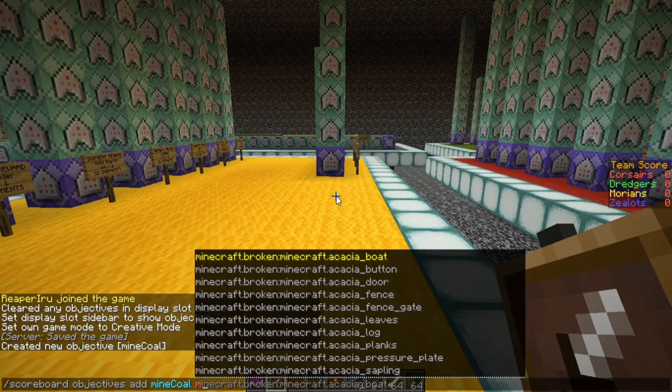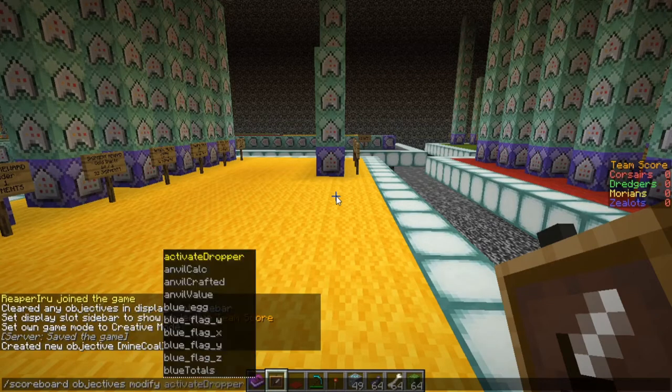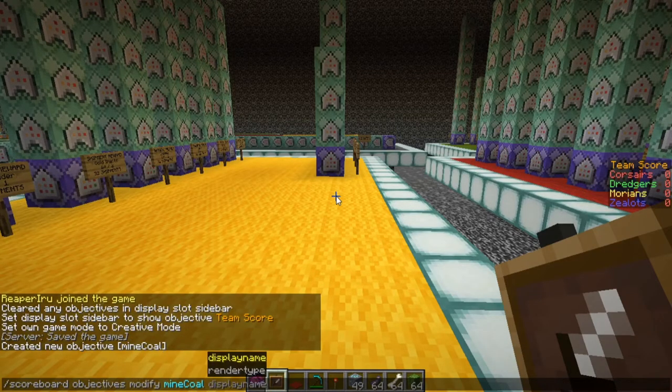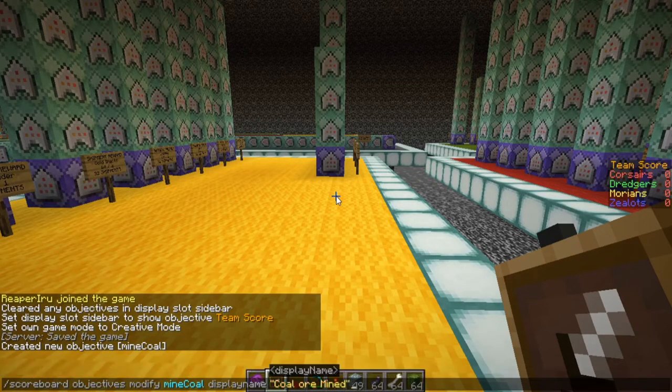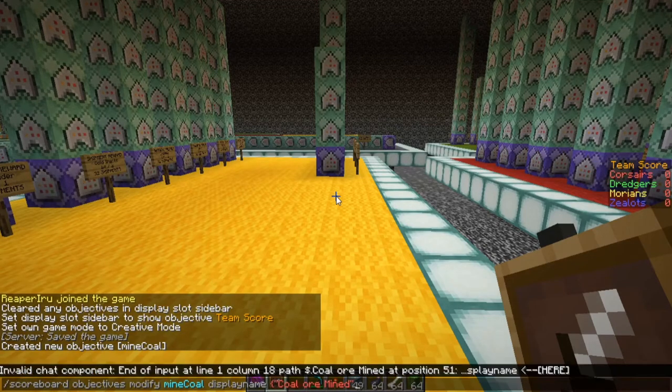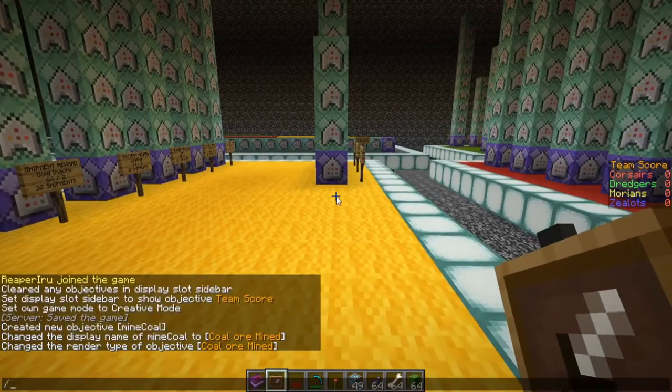If we go back to scoreboard objectives, we can also modify. Going to our 'mine_coal' objective, you can change two things: the display name and the render type. Let's change the display name to 'Coal or Mined'. You can use JSON here — for example: text 'Coal or Mined' and then give it a color, which we want to be gold.